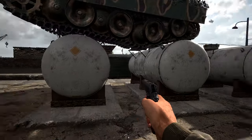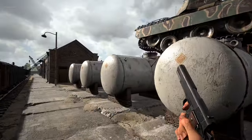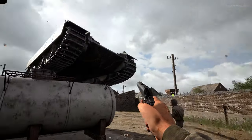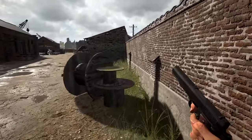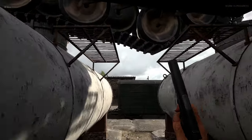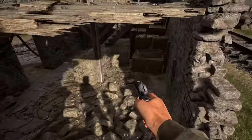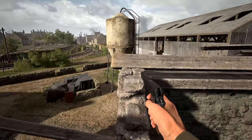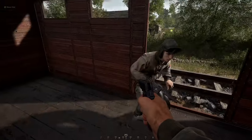Seriously, how did they manage this? Is there a ramp somewhere, or did they jump on top of it? I genuinely don't know. This is a sniper building — I'm just going to test if you can still climb on the rooftop. Okay, it's possible.